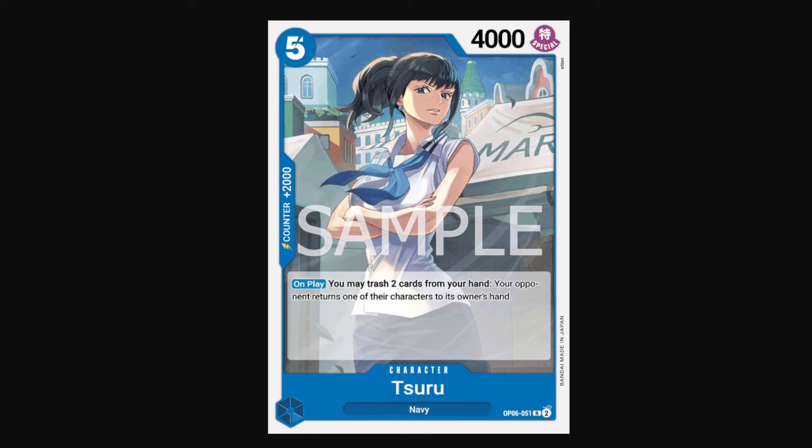Tsuru is also another playable 2k counter. She's a 5 cost 4k, so she can't attack leaders right off the bat without any extra Don investment — she does require 1 extra Don to hit 5k. But on play, you can trash 2 cards from your hand and then your opponent returns one of their characters to their hand. In a sealed format, when you get to the point where you and your opponent are low on counters and any attacks pretty much kill characters, you're both just playing one character a turn. So Tsuru can bounce that character back to hand. She does become less valuable when your opponent has multiple characters out, as they can just pick their lowest-costed one to bounce back. But in a very late-game scenario, Tsuru does become quite a good removal card — niche usage, but still more useful than just a generic 2k counter.